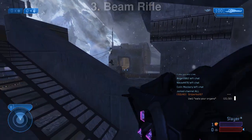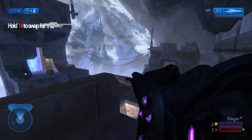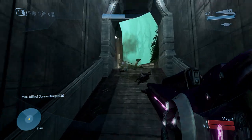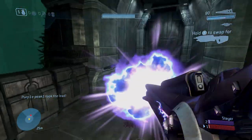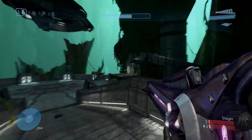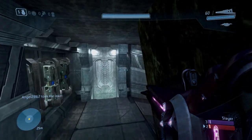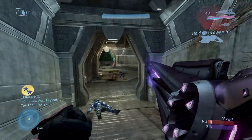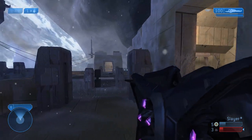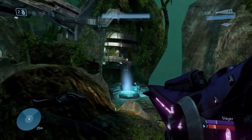Next up, the Beam Rifle. It's the Covenant version of the Sniper Rifle — instead of a magazine, it has an energy bar that overheats if you shoot it too fast. The Beam Rifle appeared in Halo 2, came back in 3, was in ODST, Halo 2 Anniversary, and Halo 5. Design-wise it's similar to the sniper — one shot to the head, two shots to the body, one-shot melee — but what's cool about the Beam Rifle is that it sounds different, you don't have to reload it, and it just feels satisfying to use.